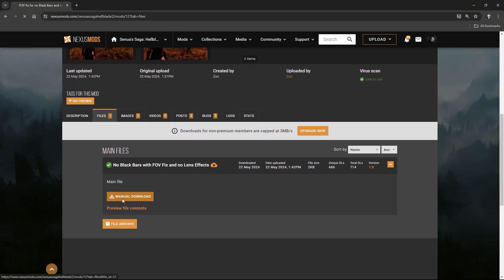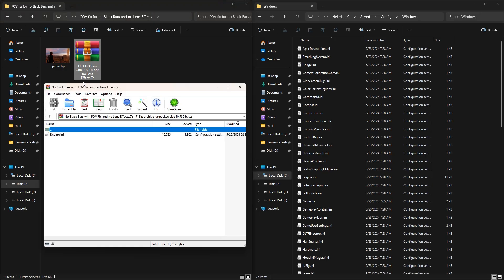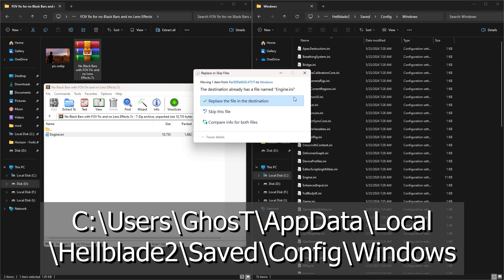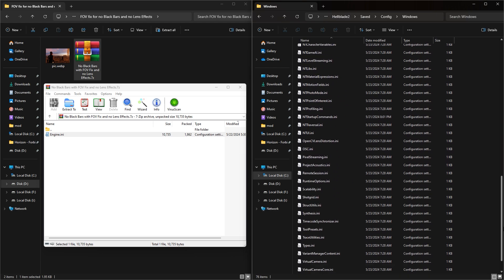In order to install it, you simply download the mod file, open it, and put this .ini file inside this path. What it does is add some lines inside your gameengine.ini file. It's located here.